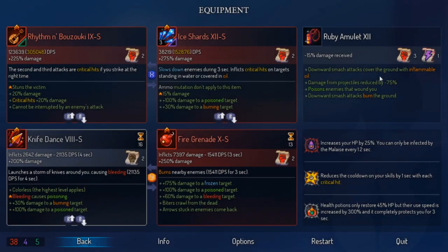Hey everyone, welcome. For those of you who are new, I am Zoomerall Fairy. I like to do a lot of Dead Cells runs and I am shifting towards more strategy guides. This is a strategy guide on the Rhythm and Bouzouki, a new weapon unlocked in the Bad Seed DLC. The blueprint drops from the Tick mini boss in the Morass.